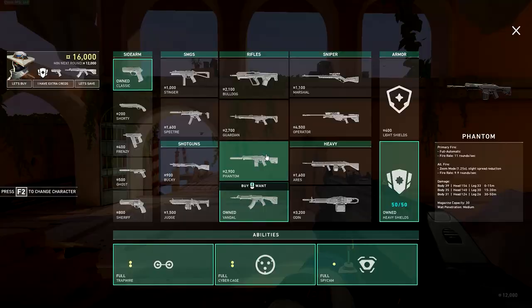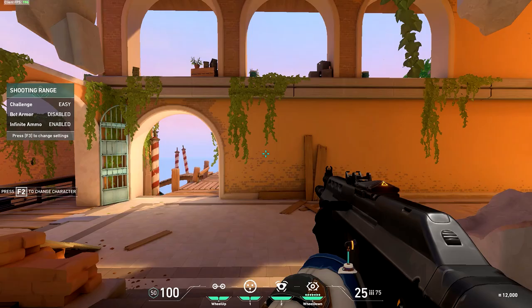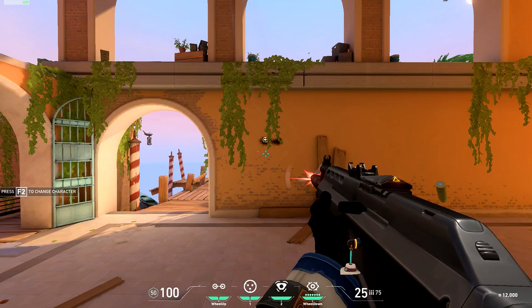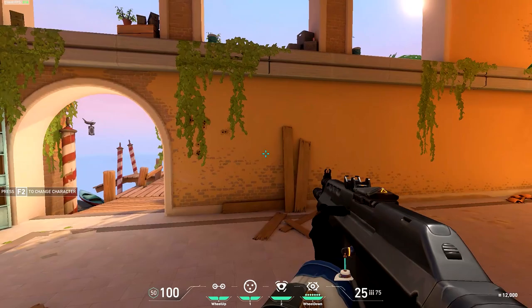Also, different guns have different recoil patterns. We have the Vandal out right now. As we shoot the Vandal and hold the trigger down, the gun goes up and then repeatedly goes left, right, left, right. We start here — it immediately goes up, left, right, left, right.